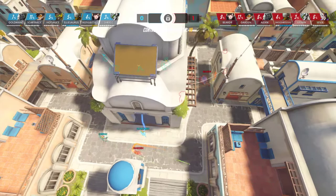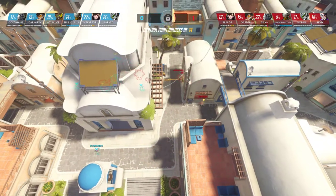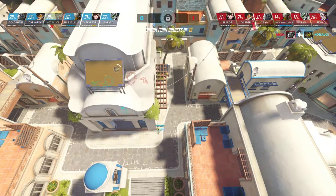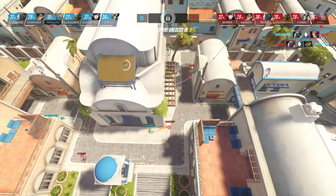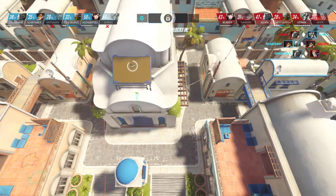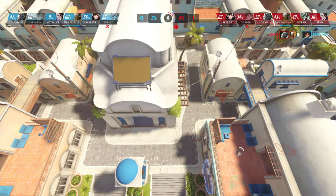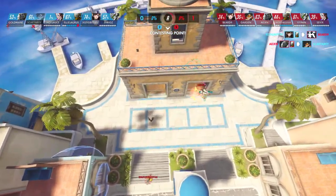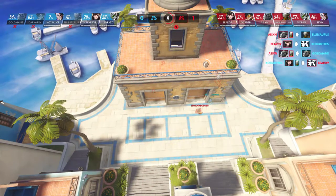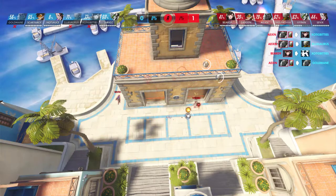They're going to poke through; blue team goes through to force the recall. They should punish the Winston here — looks like they're trying to, but can't manage it. They do take down the Moira and the Tracer — this is a good start, they're even now. Both have lost a healer and a DPS, but now blue's lost another DPS. They get D.Va out of mech — the Winston's very low, but it doesn't look like they're going to be able to take him down. Red team takes the point.